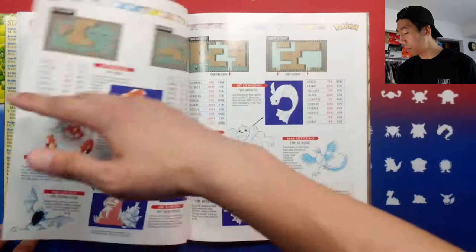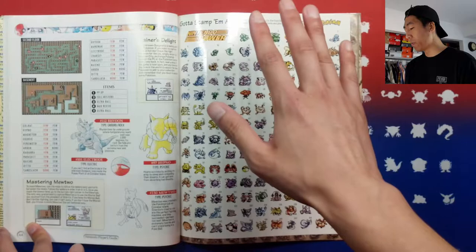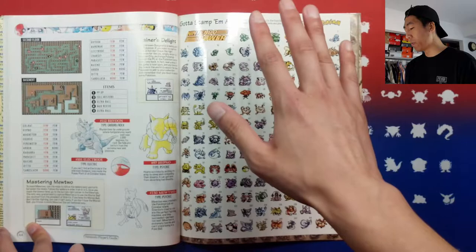Moving on to the Power Plant, we have Seafoam Islands, and I believe we move on to Cinnabar Island and Indigo Plateau. And here we go — as you can see right here, we have all these sprites. And these are actually all stickers, so let me actually give you guys a closer look.